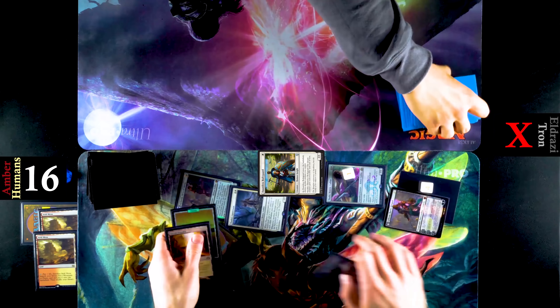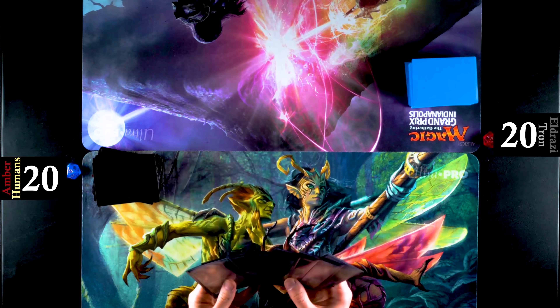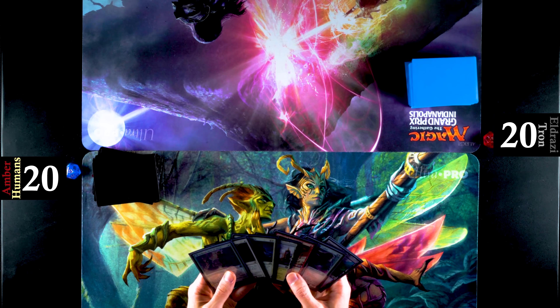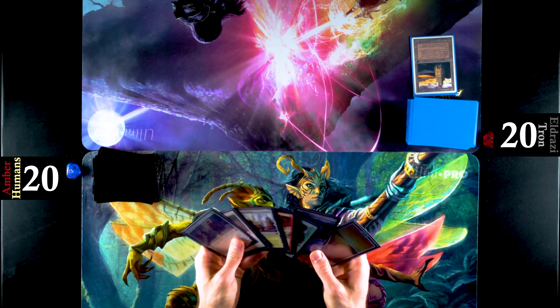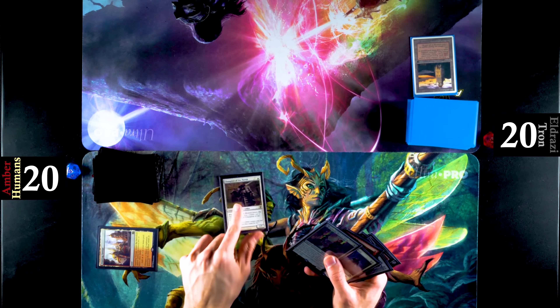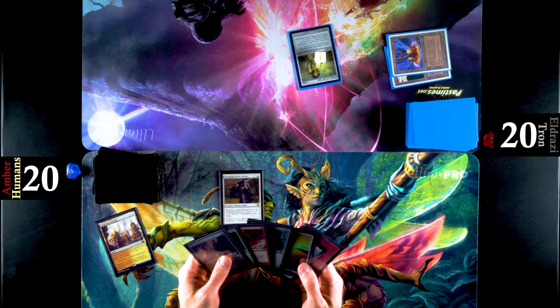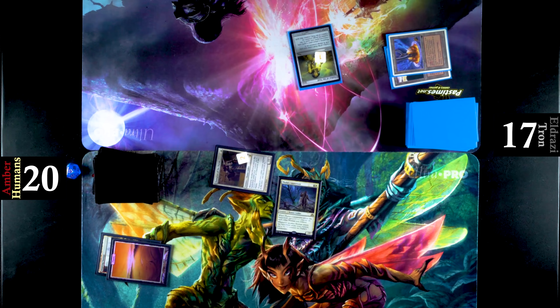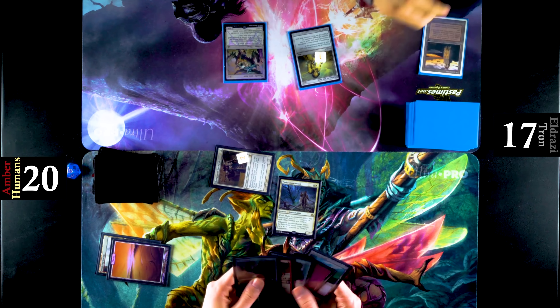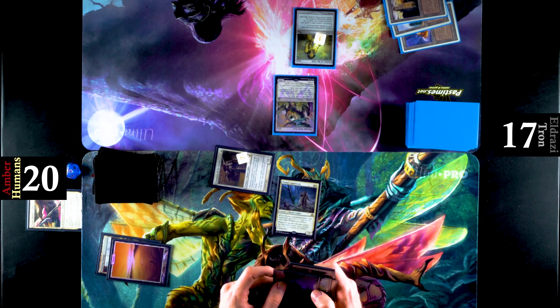Very, very good performance from Humans. On to game two — opening hands look pretty good for both players. I do see a Chalice of the Void in the Eldrazi Tron player's hand. Without Mox Amber, it'll be quite hard for Humans to outspeed Eldrazi Tron considering they have Chalice of the Void. We see Champion of the Parish turn one, back to Eldrazi Tron, and we do see that Chalice. There's a Kithian in hand, Lightning Bolt in hand — both are shut off by Chalice. There's a Thalia's Lieutenant, and Eldrazi Tron goes down to 17. Thonknot comes out, takes the Thalia — it's going really fast.